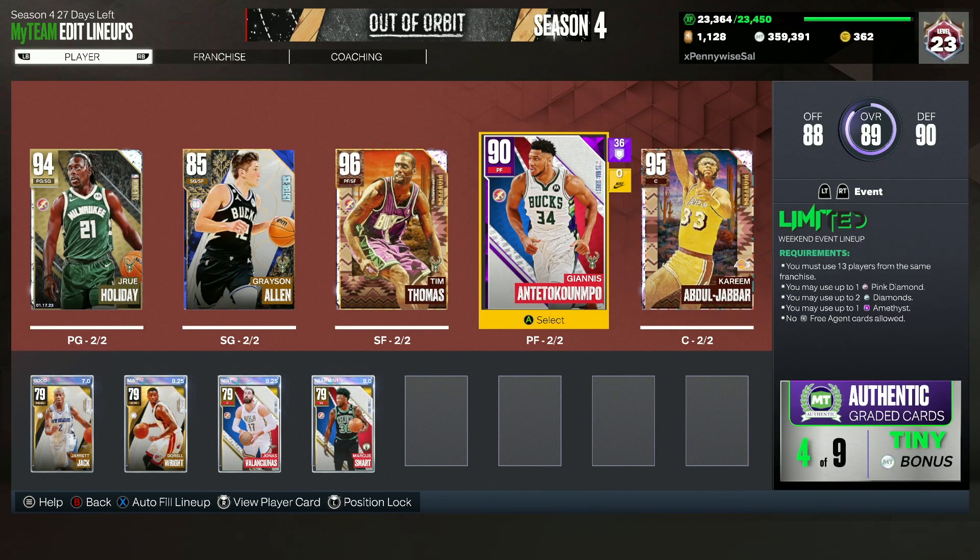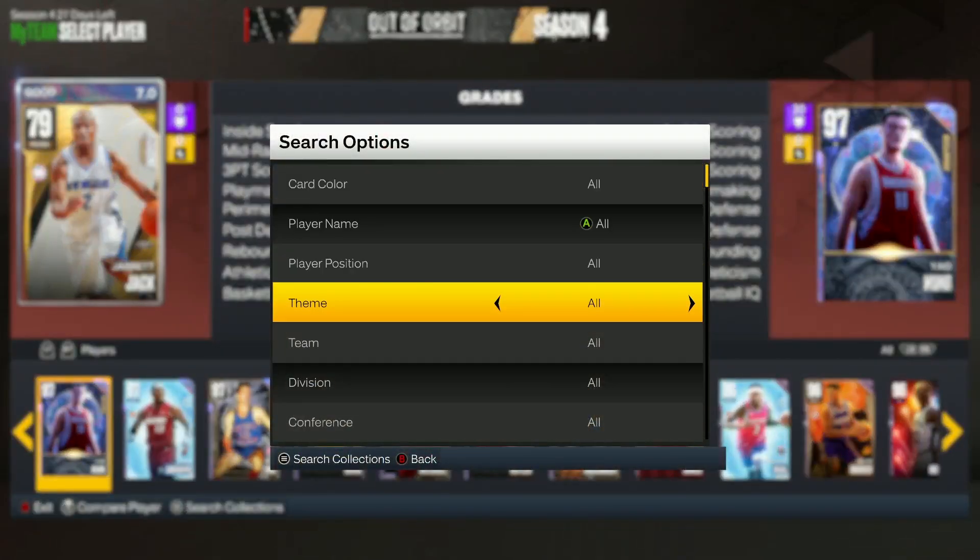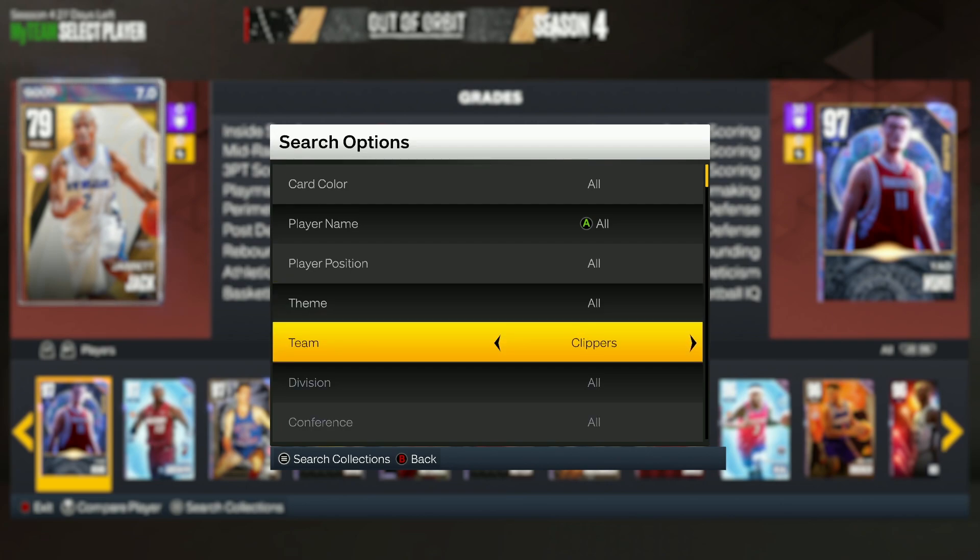That's like the best starting lineup — you guys can just put other Bucks players on the bench. I don't think the bench matters too much in Limited because it's only four-minute quarters and a lot of people rage quit in the first half. Now let me quickly tell you guys about the next best team, which is going to be the Magic.